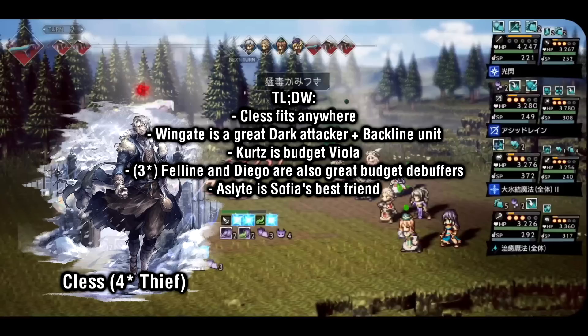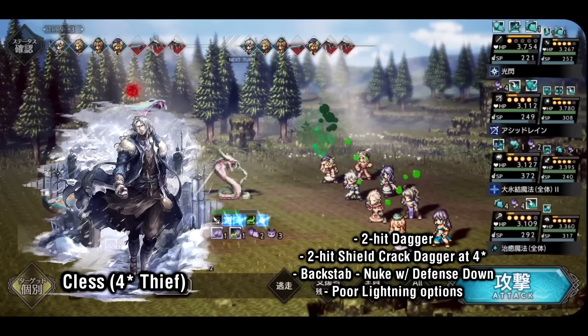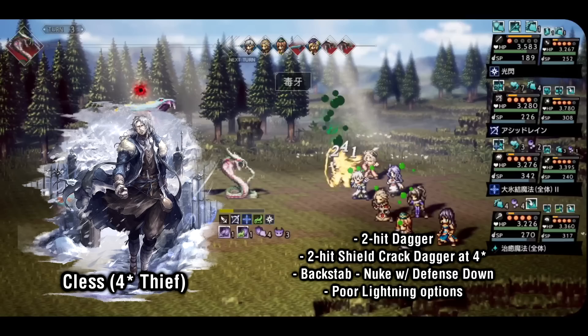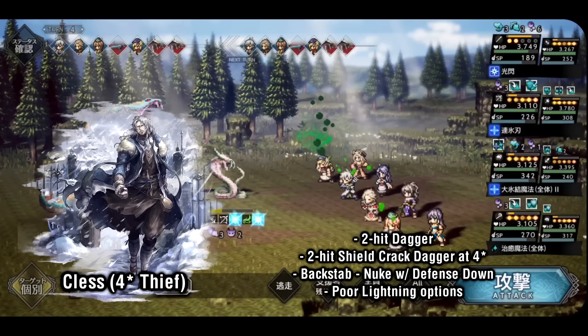Next we have the thieves, starting with Kless. Kless isn't a particularly exciting unit, but he certainly gets the job done. With access to 2-hit dagger, 2-hit shield crack dagger at 4-star, and a dagger nuke that also inflicts defense down, you have a lot of great options that make Kless suited to pretty much any fight. Unfortunately, his lightning options are extremely limited with just a 130 power skill. His passives give him a bit of bonus attack at the start of battle and when he's at 50% or lower HP. Overall, Kless is a welcome addition to any team.